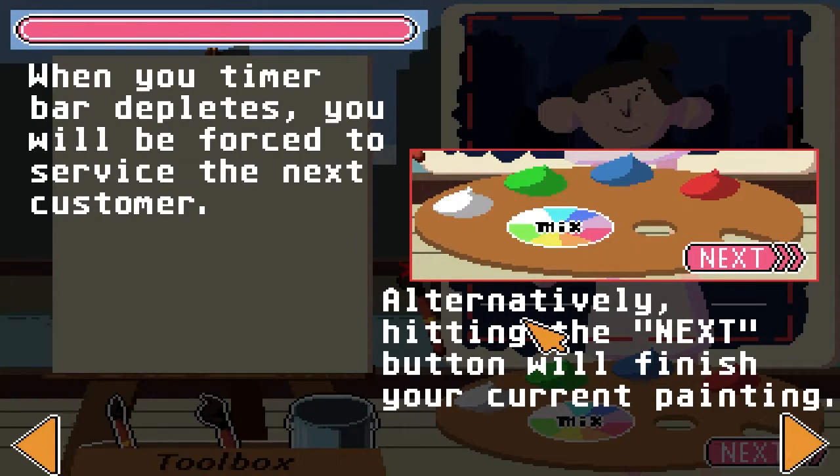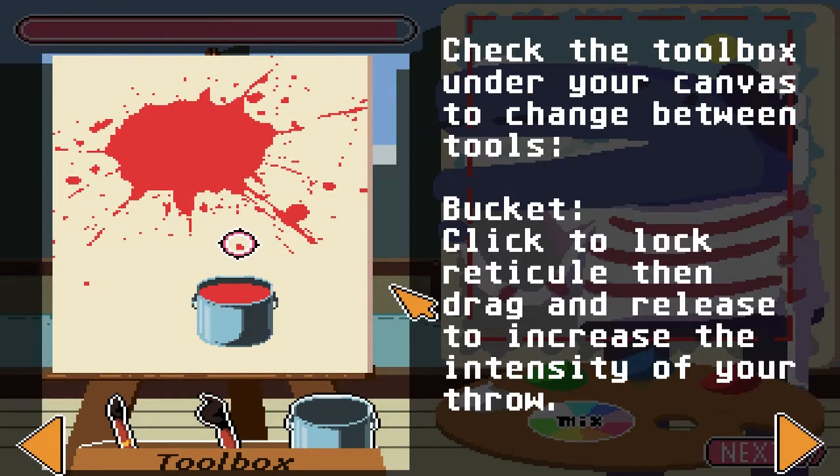When your timer bar depletes, you will be forced to service the next customer. Alternatively, hit the next button while finishing your current painting. Check the toolbots under your canvas to change between tools: bucket — click to lock; reticule — drag and release to increase the intensity of your throw.